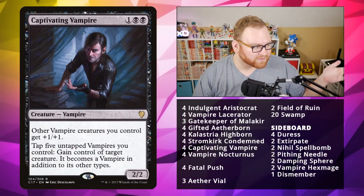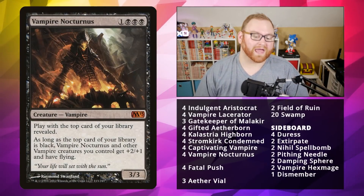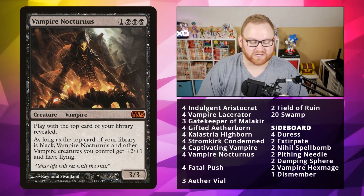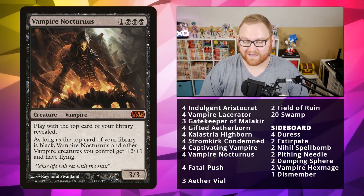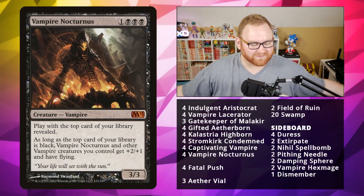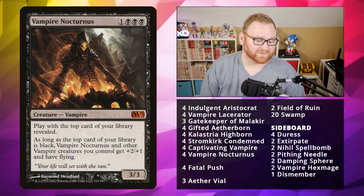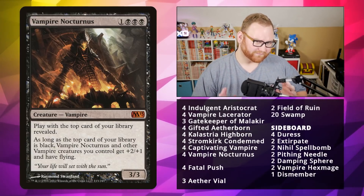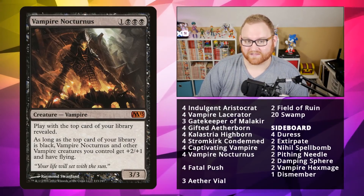Our last creature is another lord — Vampire Nocturnus, a 4-mana triple black 3/3. Play with the top card of your library revealed. As long as the top card is black — including a Fatal Push or any creatures — all Vampires you control get +2/+1 and have flying, which basically means you're going to win the match that turn or the next if you get black cards off the top. You can stack these as well since they're not legendary. Probably one of the best cards in the decklist if you want to end a match quickly.